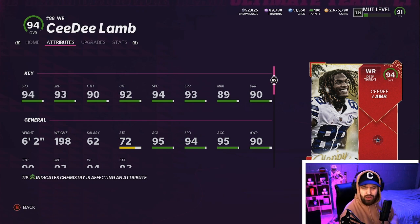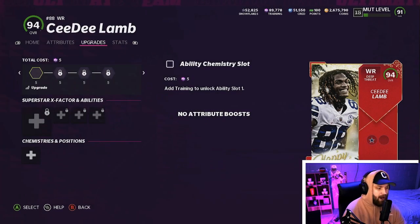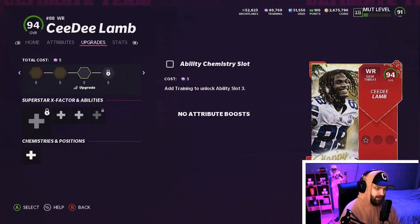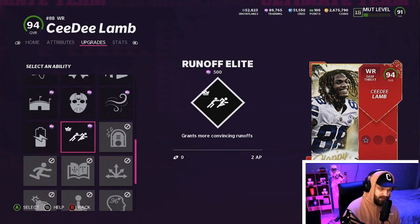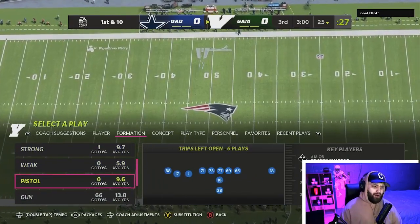He is an amazing card — six foot two, so he's really good height. He's got 94 base speed, 90 catching, 92 catching in traffic, and a 94 spec catch, so all his catching stats are above 90. All his route running when powered up will be above 90 as well. On this card we will be rocking Deep Out of Lee — I think that's the best ability for wide receivers right now.